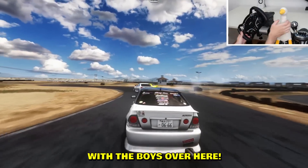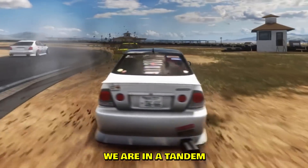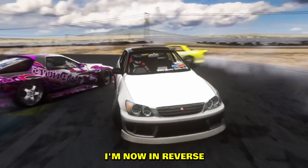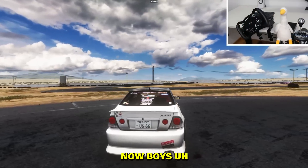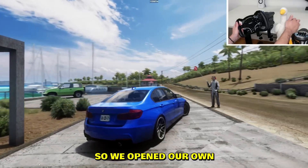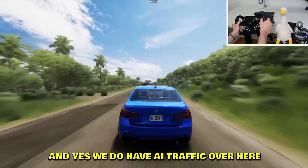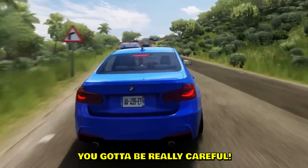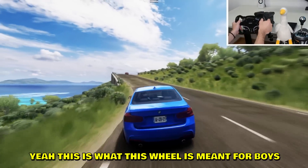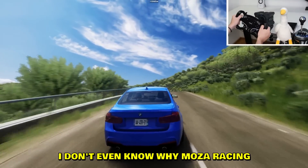I'm kind of keeping up with the boys — we are in a tandem on an off-road track. I got taken out from behind and now I'm drifting in reverse. Big news: we opened a brand new server — our own Union Island map and it looks beautiful. We do have AI traffic over here so you've gotta be really careful. That's a flip — this is what this wheel is meant for boys, racing!